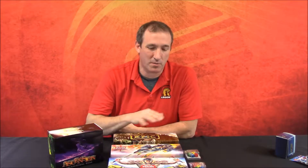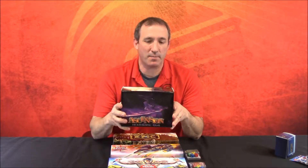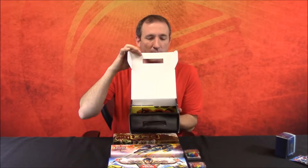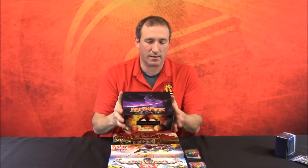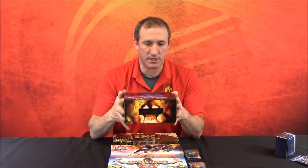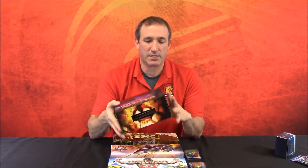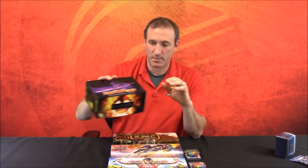Hey everybody, this is Steve from Legion Supplies and I'm here to tell you about some of the licensed partner products that we have available right now. We're going to start with this Ascension box. This is an updated version of the two row box that we've been making for quite a while. The box is the same if you're familiar with it — very sturdy, lasts a long time. You can put a full set in one or two small expansions in each one of these depending on how much you sleeve up. This box comes with 250 sleeves and a promo card. It's $25 MSRP and you can find that at your local game store or legionsupplies.com right now.